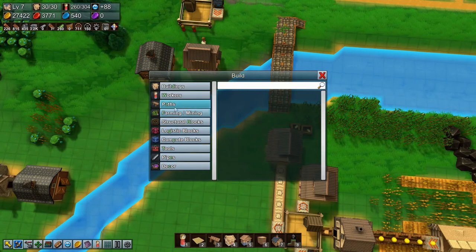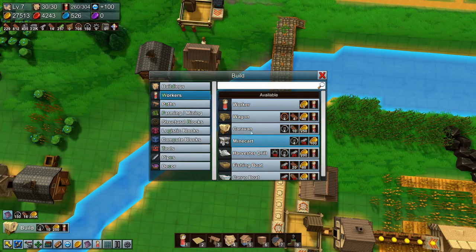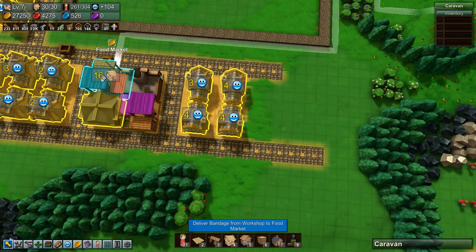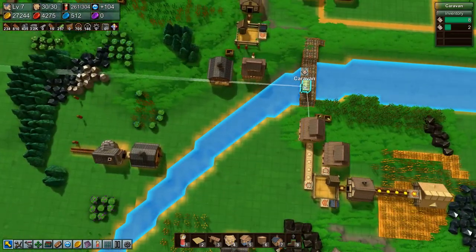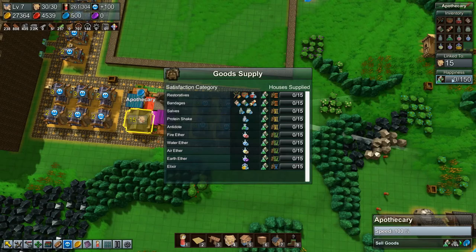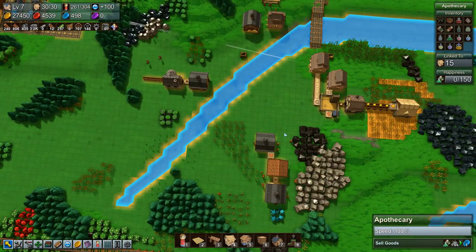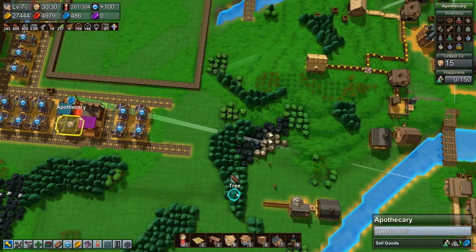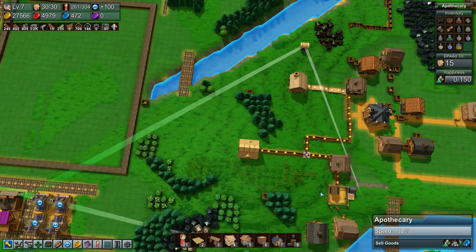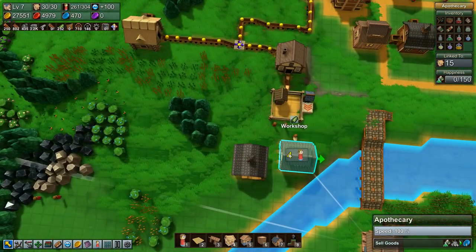So if we grab a caravan and tell it to grab bandages and deliver to the apothecary — how much do they sell for? Bandages: one. Huh, that's probably not gonna cut it. Where's the caravan? It's way over there. Why is it way over there? Oh, because it's locked.